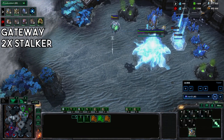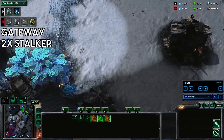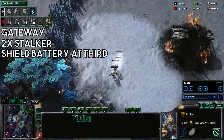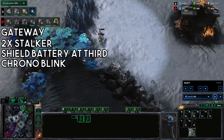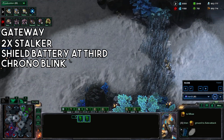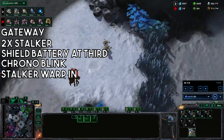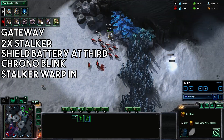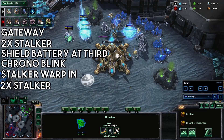Add another gateway. Warp in two stalkers. Build a shield battery at the third. Chrono blink once more, then warp in two more stalkers. Also warp in another two stalkers and stop building probes.